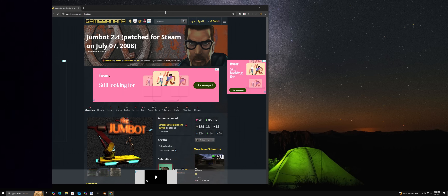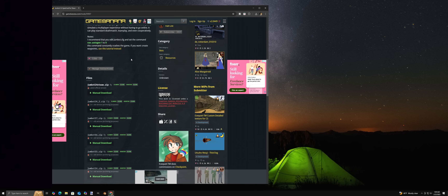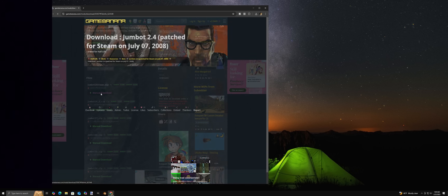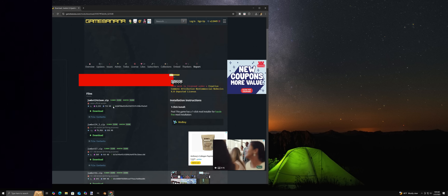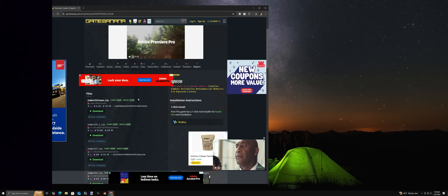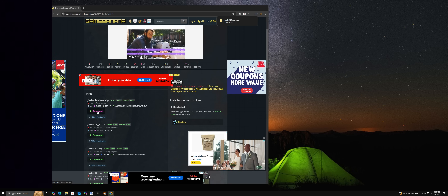First of all, go to the link I provided in the description, then click on manualdownloadjumbot24steam.zip, then click download jumbot24steam.zip. Make sure it's the Steam version. The website is Game Banana, by the way.